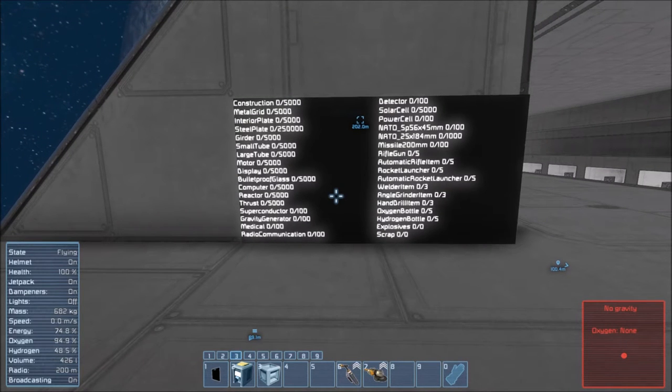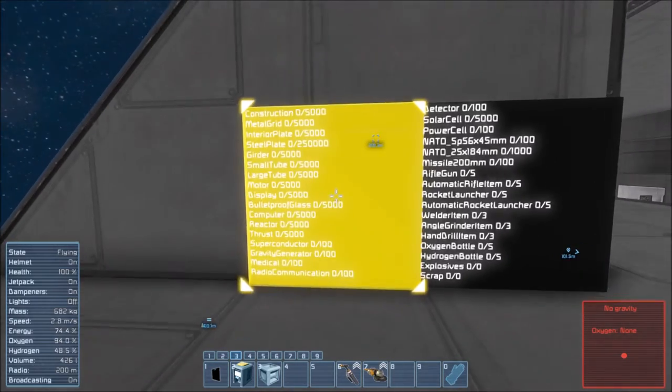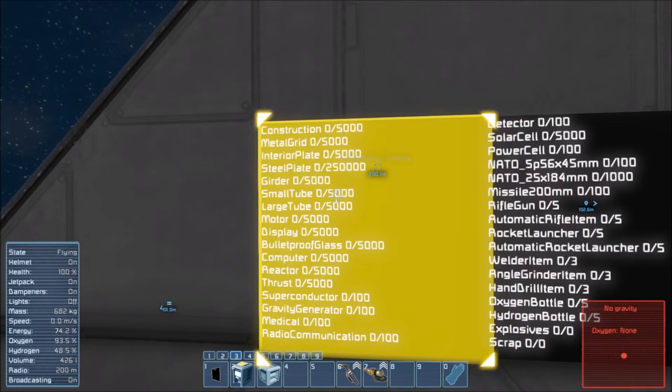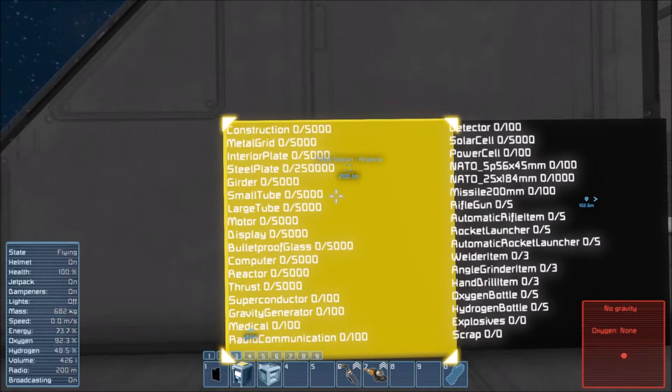Over here we can see the display, which shows every single type of vanilla component you can craft in the assembler. There are two numbers for each one — the one on the left is how much you have, and the right-hand side shows your cap, what the limit is. Currently we have a 5,000 cap for construction components and 250,000 steel plate — we won't need that much.